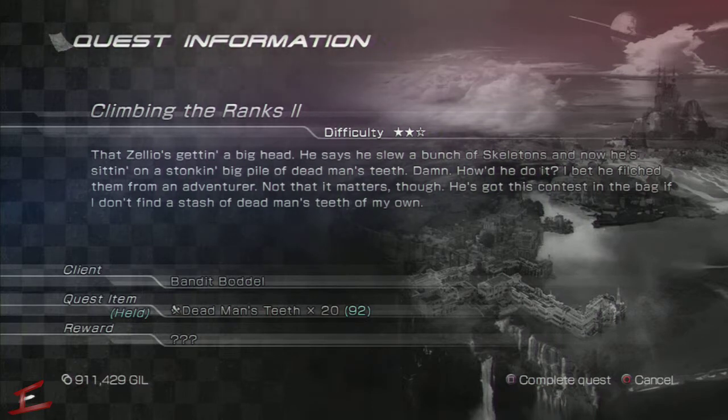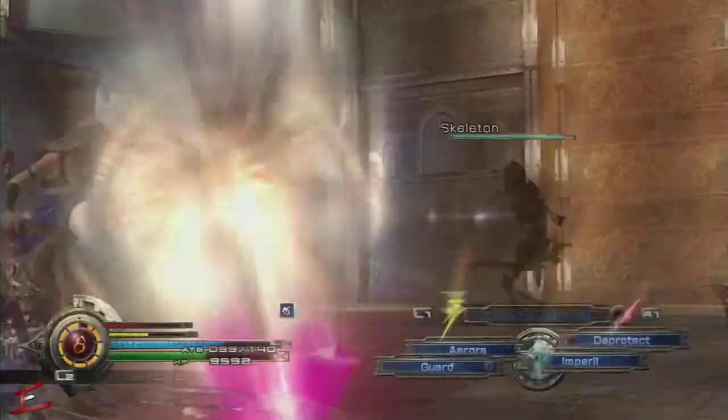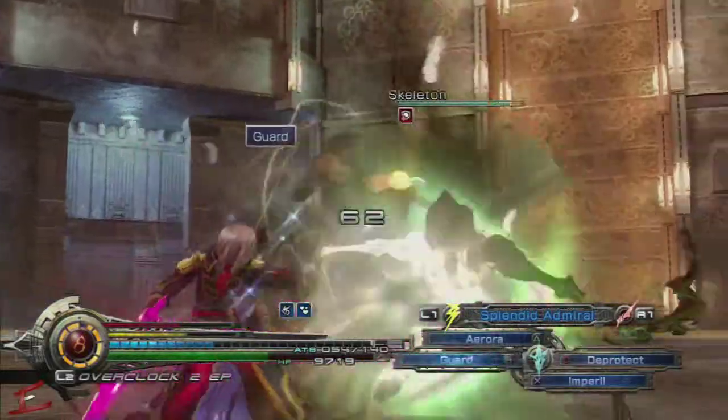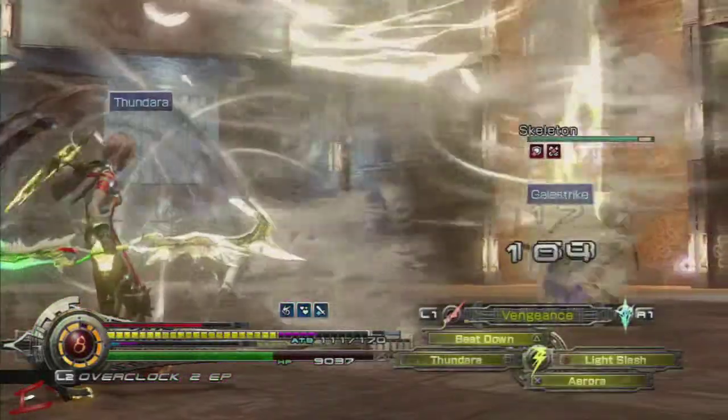Ironically, to get the Dead Man's Teeth you have to take out skeletons. Skeletons are all located underground, so start trekking underground and you should come to them relatively straight away — they spawn like crazy.